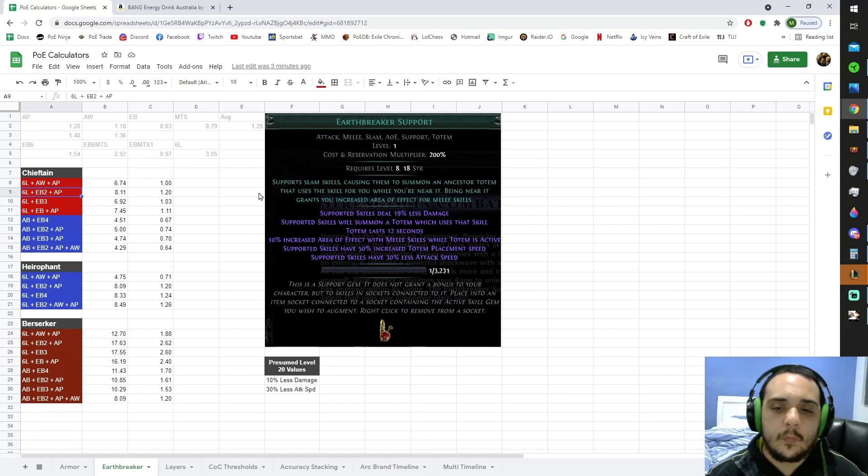The way you would do that particular setup is by putting down one Ancestral Protector totem and then two Earthbreaker support totems — even though you could put three, we're basically trying to figure out how much damage we get by only putting down two and having room for our Ancestral Protector totem. Keep in mind for Chieftains, you gain double the benefit of your Ancestral Warchief and Ancestral Protector totems — that's 40% more attack speed and 36% more damage off the top of my head.